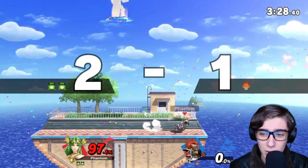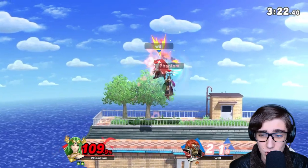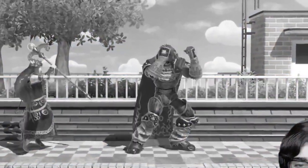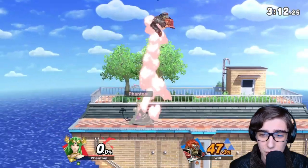There's another F-Smash kill — didn't even need the wind box, just gotta space it well. It's better on the back end as the front end pushes them away. That's the up-air — up-air is a really good juggling tool along with Nair. That back air was surprisingly fast, and we're now in our last stock.